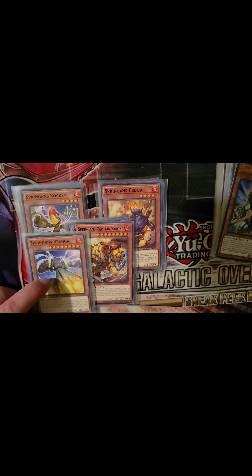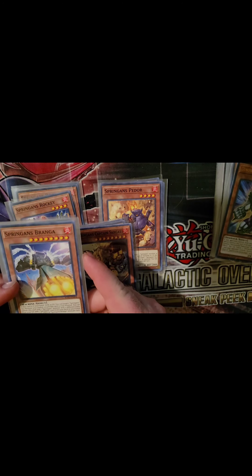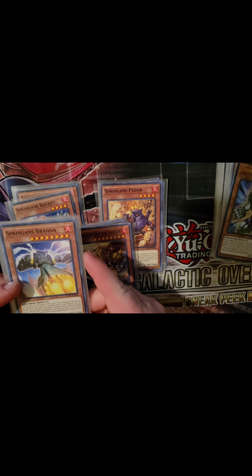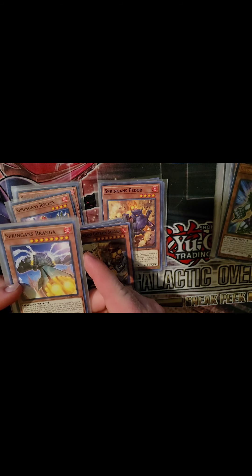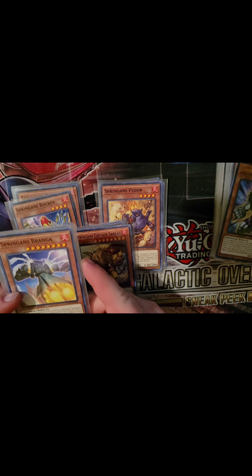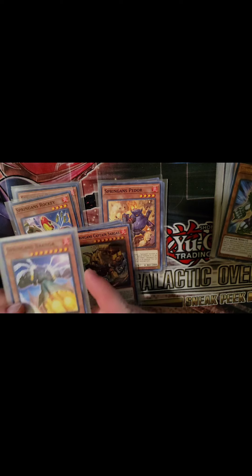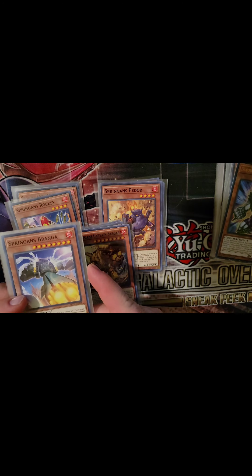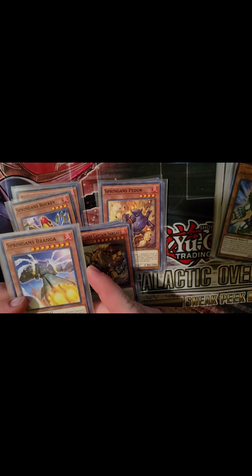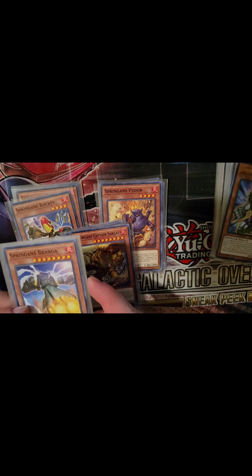The Springens Berga: if this card is in your hand, field, or graveyard, you can target one Springens XYZ monster you control and attach this card to it as a material. You can also banish this card and one Springens monster with a different name from your graveyard to add one Springens card from your deck to your hand. Once per turn. So regardless of where he's at, if you've got a Springens XYZ on the field, you can attach him as material and search out any Springens card you need.